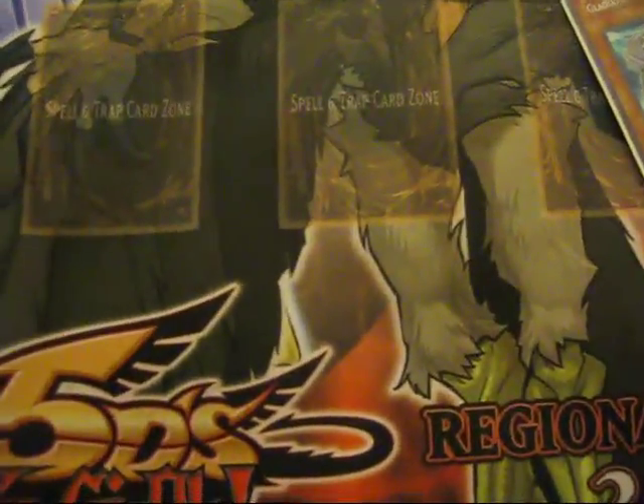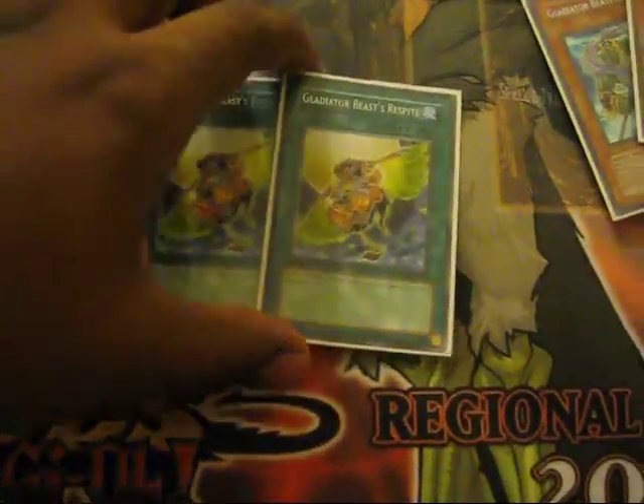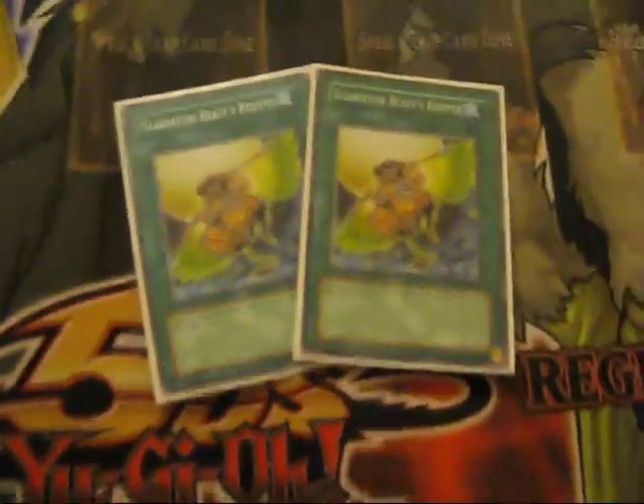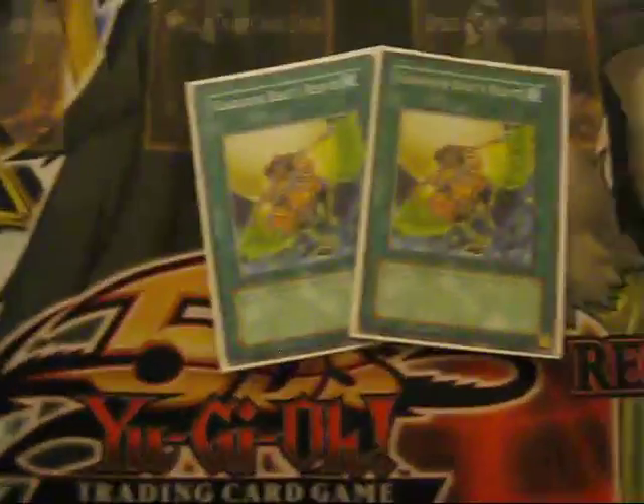Now for the spells. I play two Respites — three is too much. I play two just so you could get rid of your Gladiator Beasts. Most of the time you do not want them in your hand; you want to use their effects, so you want them in your deck. Send back two, draw three — it's like Pot of Avarice but it profits you because you get a better hand. You can also recycle them with E-Quest because it has the name.